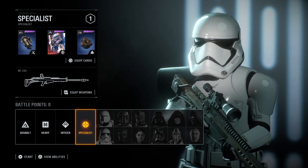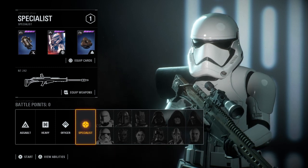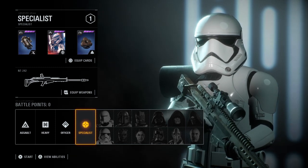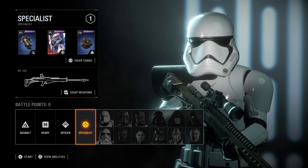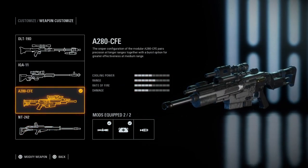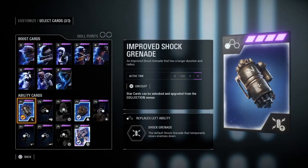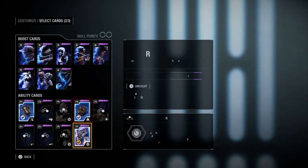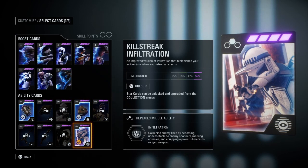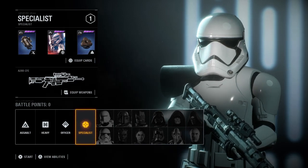So, as with all classes, the most important part of customizing the Sniper, or Specialist, is its loadout. I have an NT-242, but I'm going to fit an A280 CFE because that suits my style better. And I have the Improved Shot Grenade, Trip Mine, and Killstreak Infiltration. I'll be talking about that in a minute.